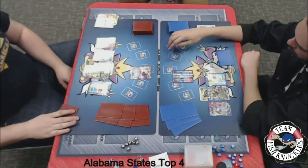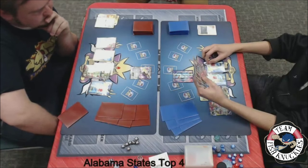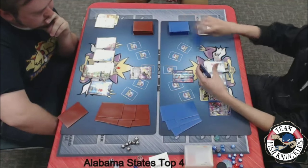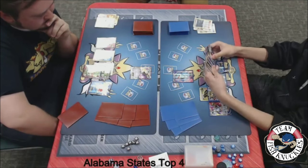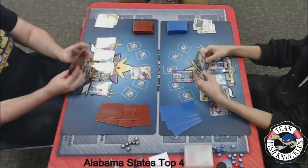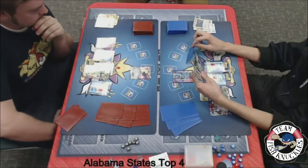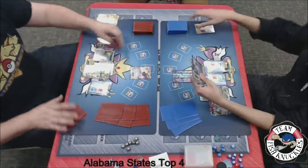Blake is just going to pass. On to Jose's turn — he does have the Shaymin in his hand. We'll see a Shaymin drawing two cards. He does have a Sycamore in his hand, a VS Seeker for Hex Maniac — don't know how great that's going to be. He has a Trainer's Mail, I think. Looks like a VS Seeker for Hex Maniac, and a pass on to Blake's turn.